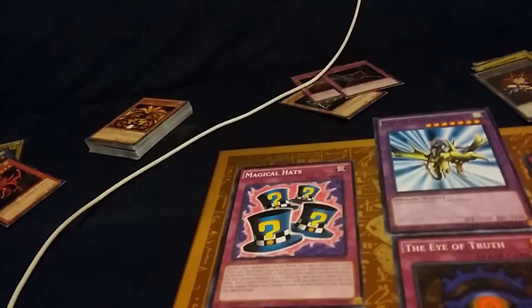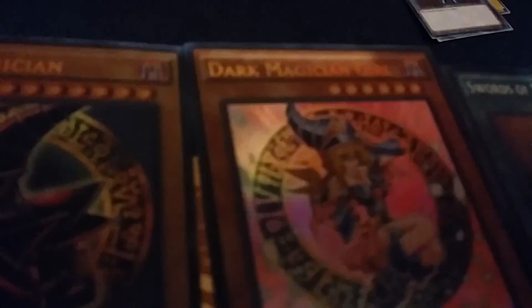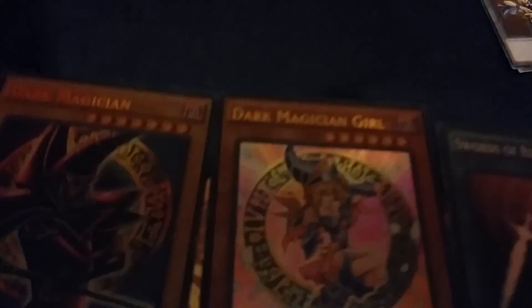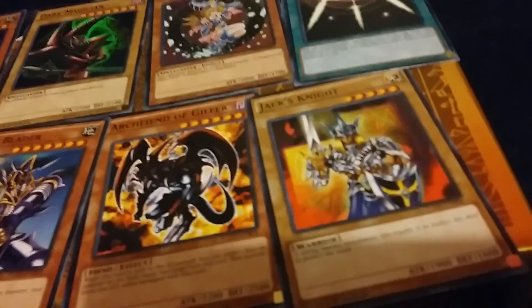Now we're moving on to the next deck. The first eight we have here are: Valkyrie, Magna Warrior, Dark Magician, Dark Magician Girl — I believe a gold special edition of Dark Magician Girl — Revealing Light, Mirror Force, Buster Blade, Archfiend of Glipher, and Jack's Knight.